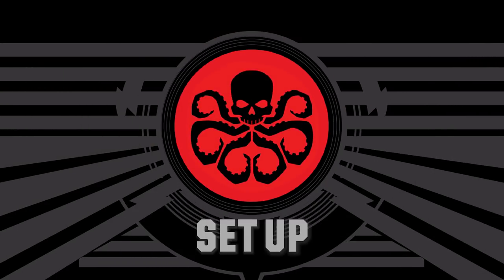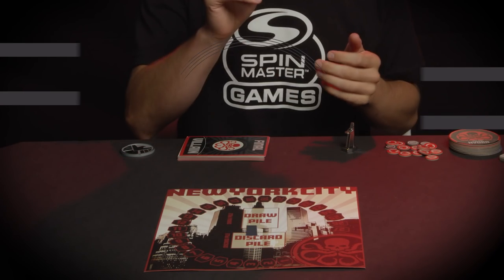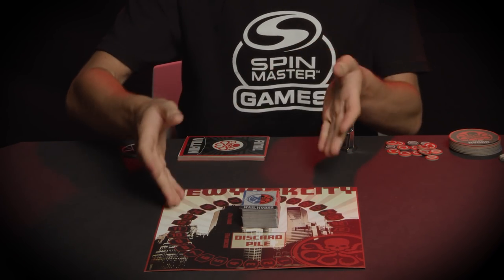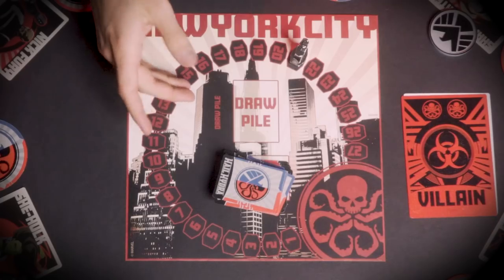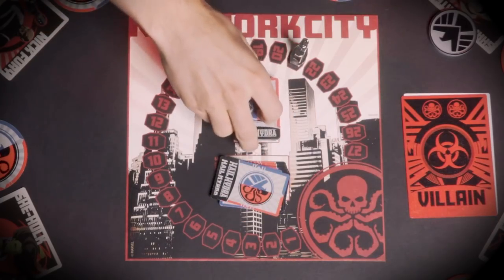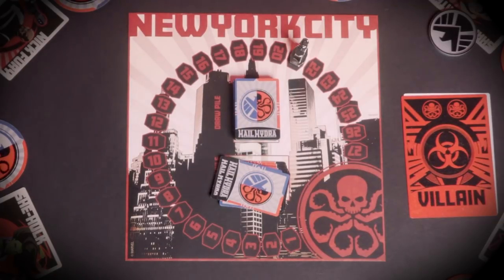The setup for Hail Hydra is pretty simple. Take the 80 attack cards, shuffle them, and place them face down on the draw pile on top of the New York City card. If your team ever runs out of attack cards and there are none left in the draw pile, reshuffle all the cards in the discard pile to make a new draw pile.